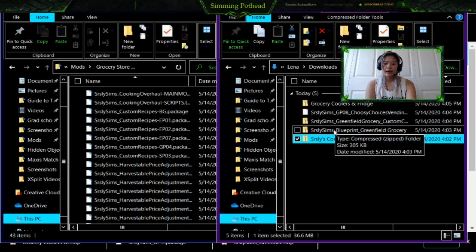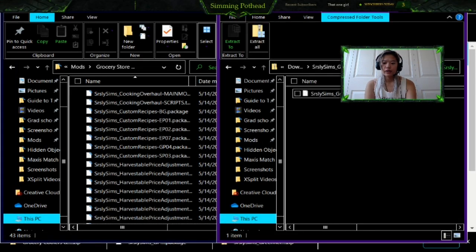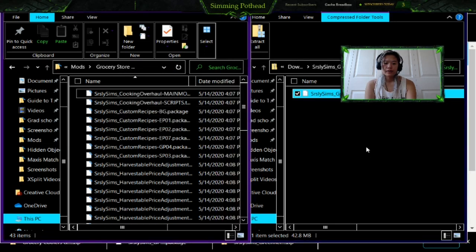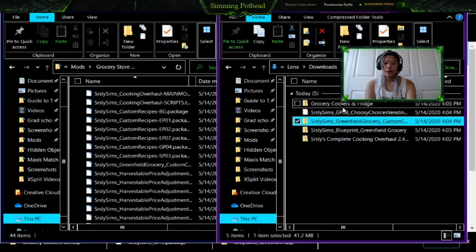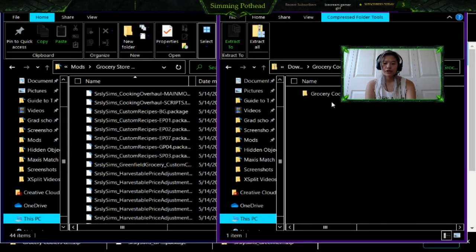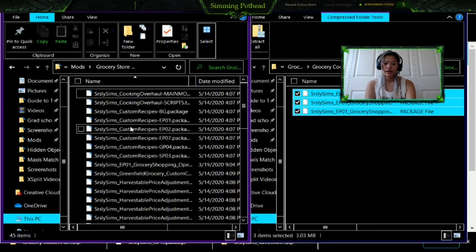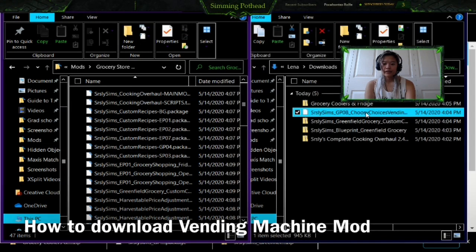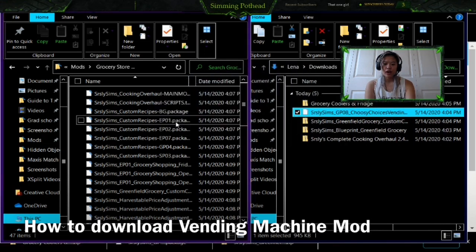Now skip the Blueprint Greenfield Grocery because that is the actual lot, which I'll show you how to download right after this. Go into the custom content folder, double-click, and move that into here as well. Then go backwards, click Grocery Cooler and Fridge, drag and drop, double-click on the folder, and move the three packages in here as well. We're basically putting all of the grocery store stuff in one single file. Finally, drag and drop the last package file — the vending machines one — into here as well.